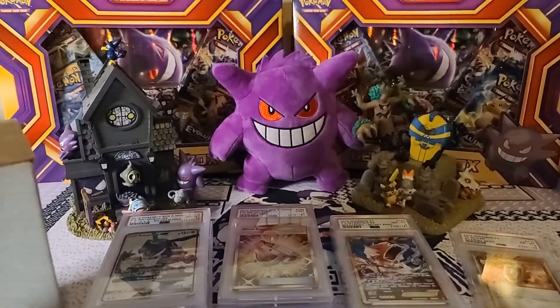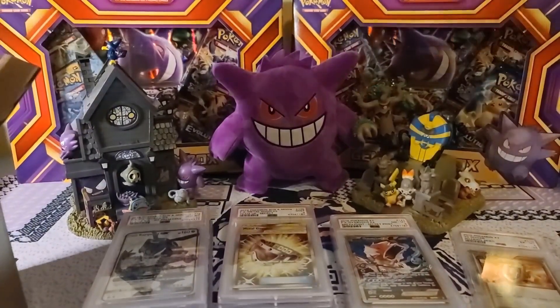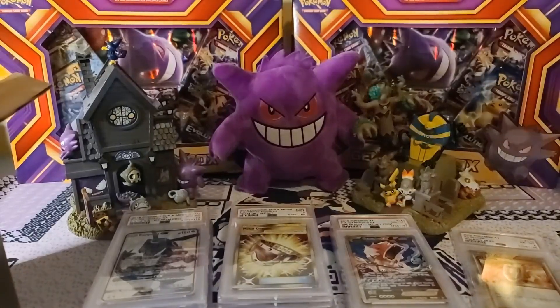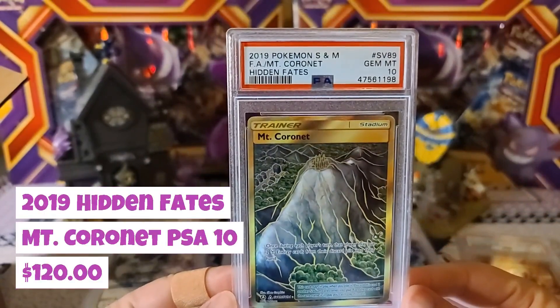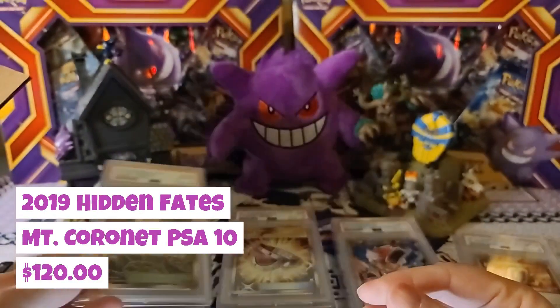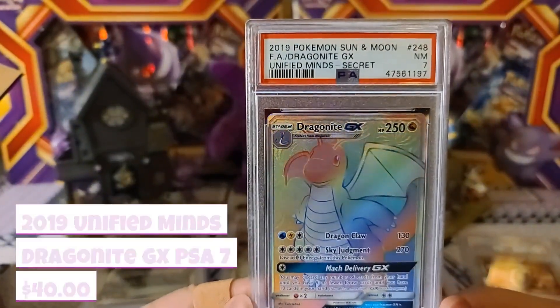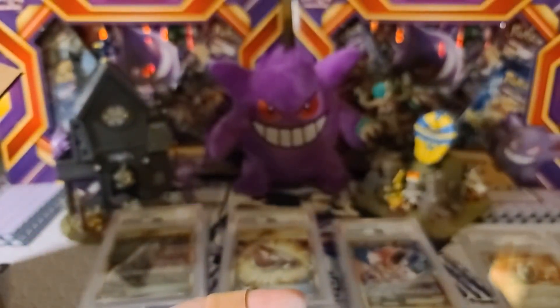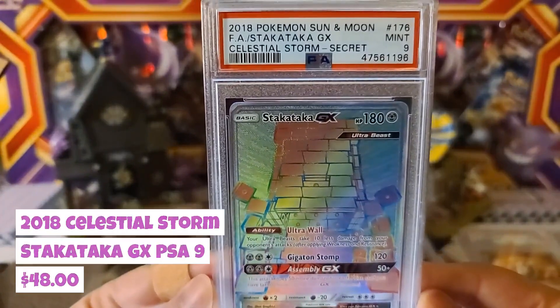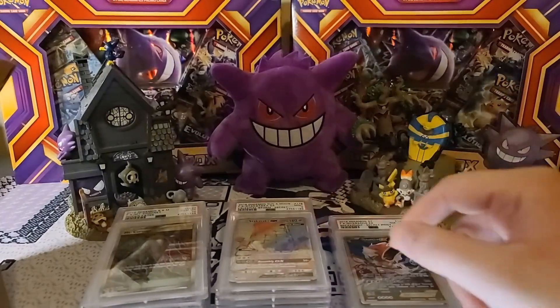Still got a few more boxes to go — there are around 50 cards or so total. Hidden Fates Gem Mint 10 Mount Coronet, amazing card, loving that one. Then we got Unified Minds Dragonite Near Mint 7, kind of running out of room for the lower grades. Then Lost Storm secret rare Stack Attack Mint 9 — most of these are going to be secret gold cards, though I do have some vintage cards hopefully scattered in here.